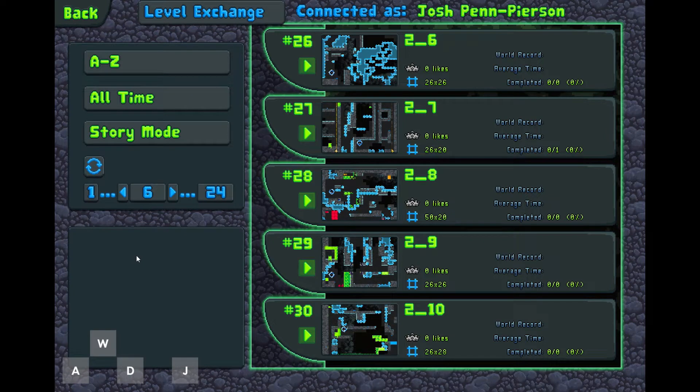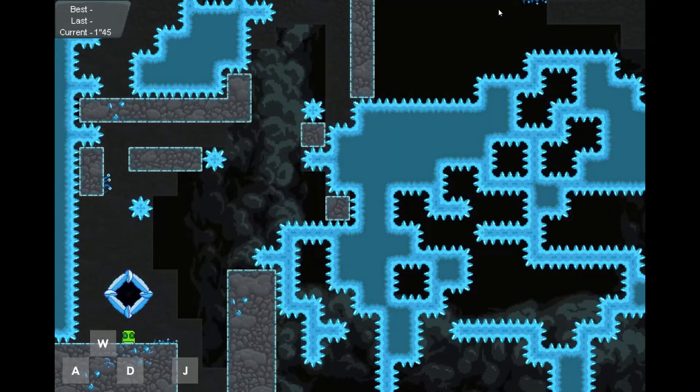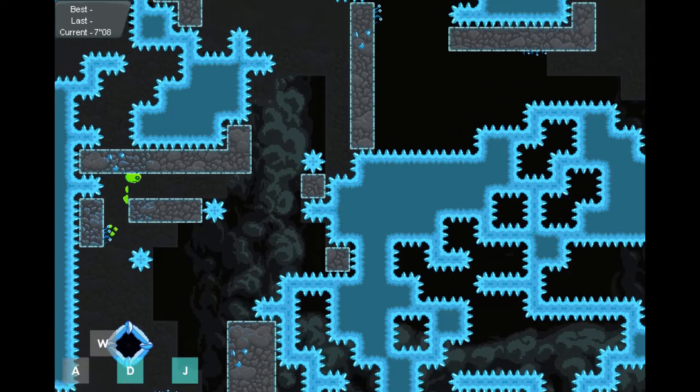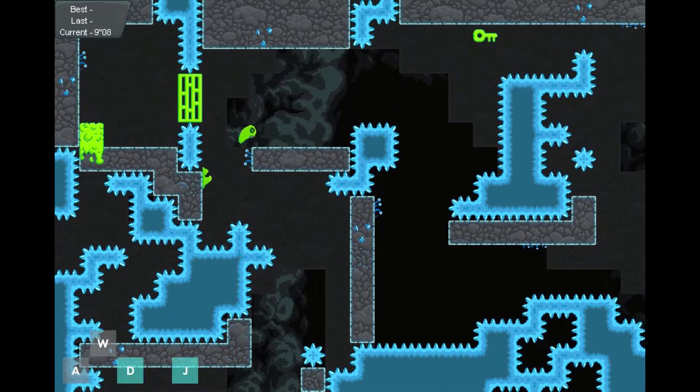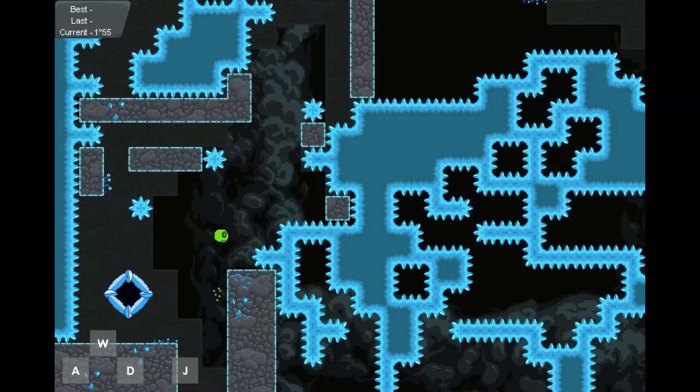Hello and welcome back to the Slime King Story Mode speedrun series. We're playing Crystal Caves level 6 — let's get into it. This level is actually somewhat short. I'll show the easy way to beat it first and then we'll go through the harder methods.